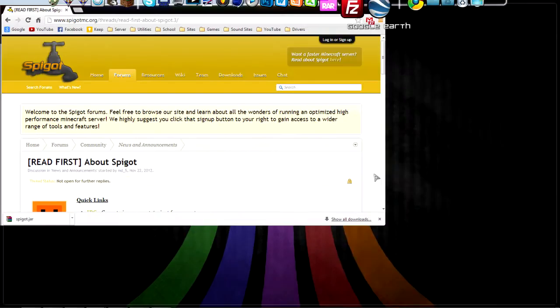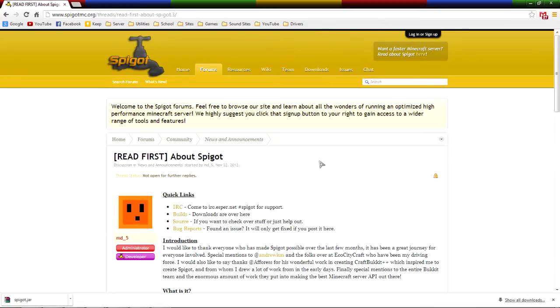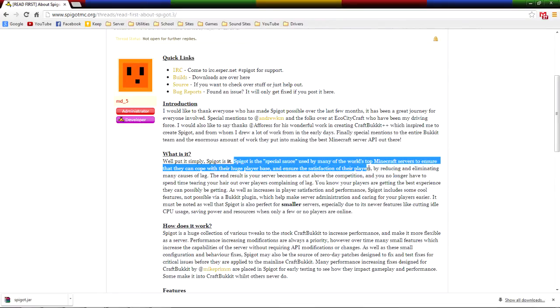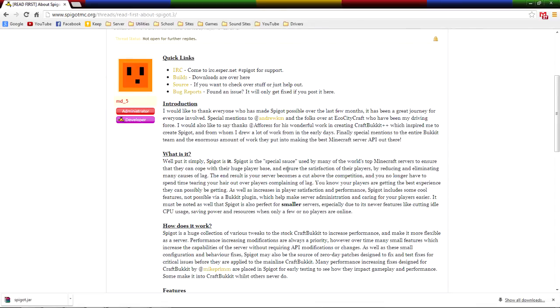Hey everybody, this is a video on how to make your server lag free for the most part. This is an alternate version of CraftBukkit called Spigot. Spigot is the special sauce used in many of the world's top Minecraft servers to ensure they can cope with their huge player base and ensure the satisfaction of their players by reducing and eliminating many causes of lag. It really just cuts down on CPU usage.